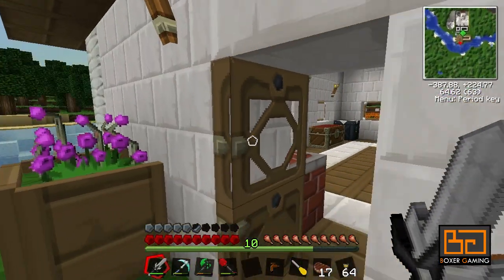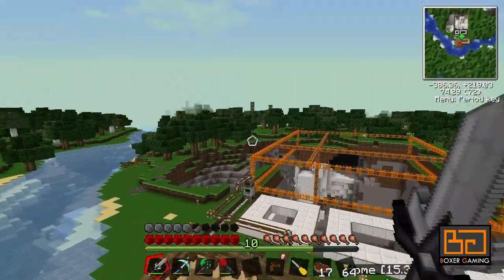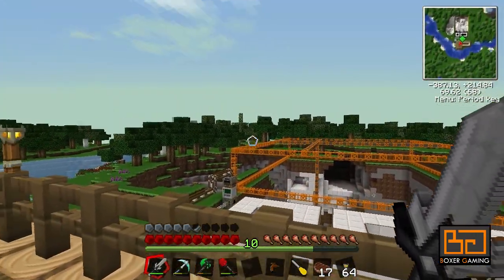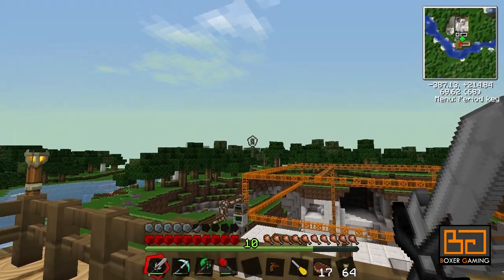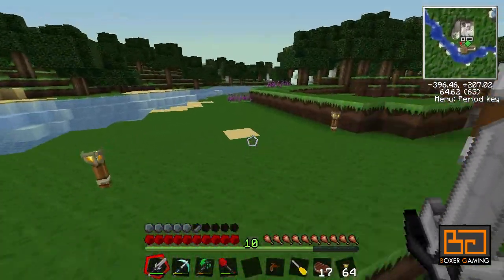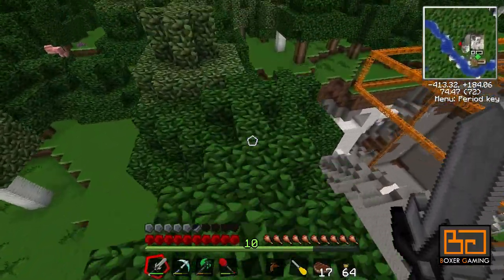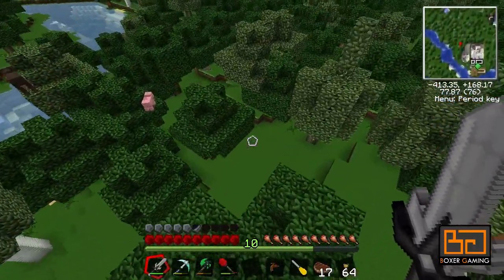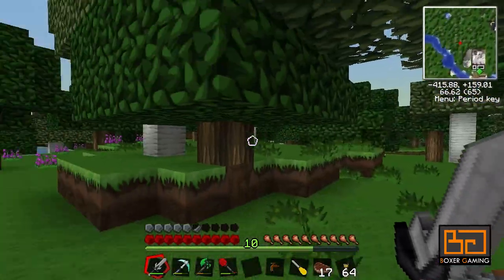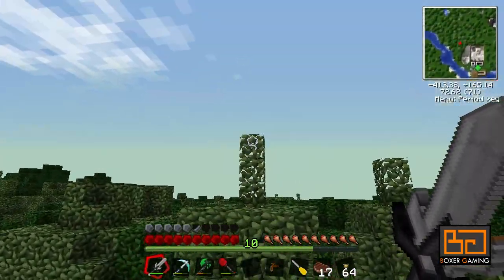Then we go find some rubber trees. The way to easily recognize rubber trees is because of these little tops there, as you can see — that means it's a rubber tree. Let's just fly over there. Now I can fly because I've got a jetpack, which will be in one of my later tutorials. This is a rubber tree — you can see it's got a different color as well. This is the Sfax texture pack, but even in other texture packs you can see it because of these little tops.